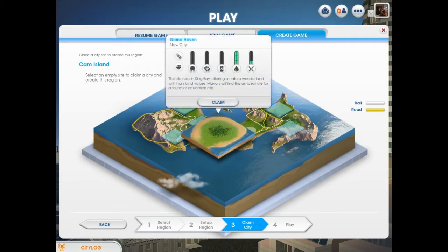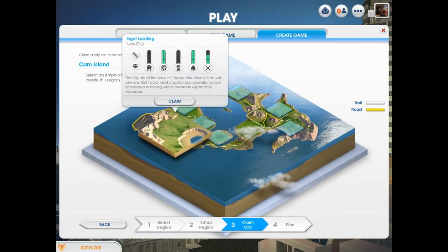What kind of city do we want to make first, I guess is the thing. Grand Haven is going to be a good place to put a tourist city because it's flat and there's no resources, so there's no point in mining for anything.